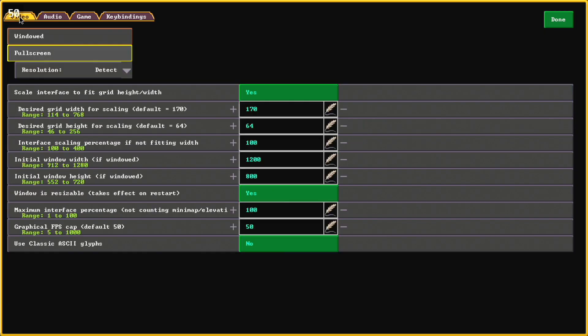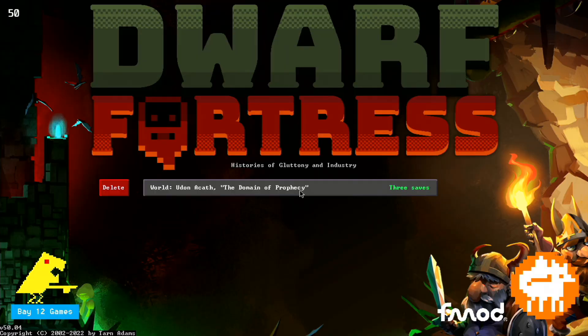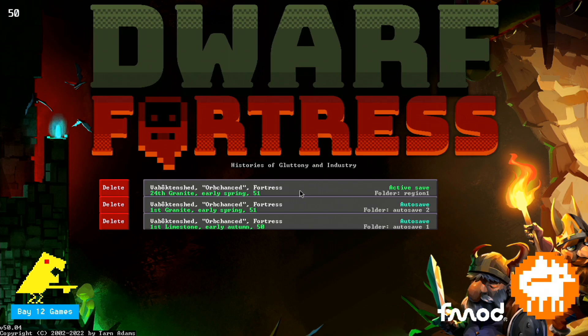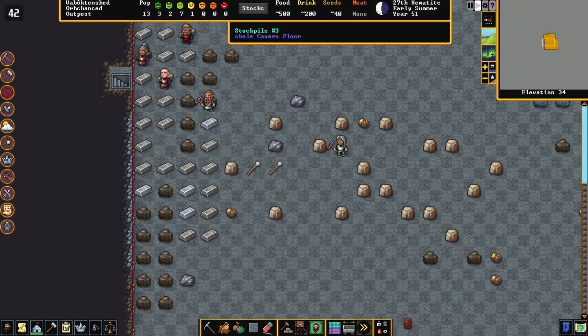Now as you can see here, I'm going to be using the default settings to see how the game handles it from a framerate perspective. Although that is not the only thing that needs to be brought up, because this is Dwarf Fortress we're talking about, so I also believe it is important to discuss how the controls handle on the Steam Deck, as Dwarf Fortress is a pretty complex game after all.